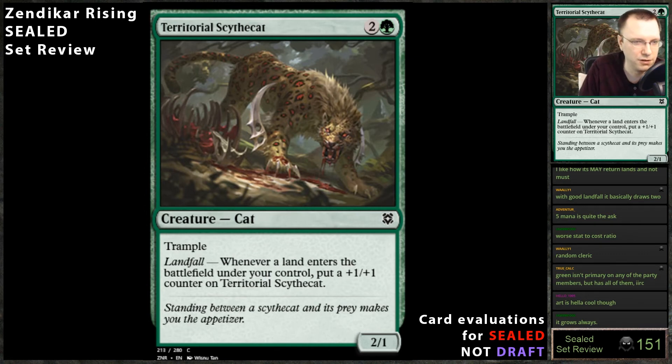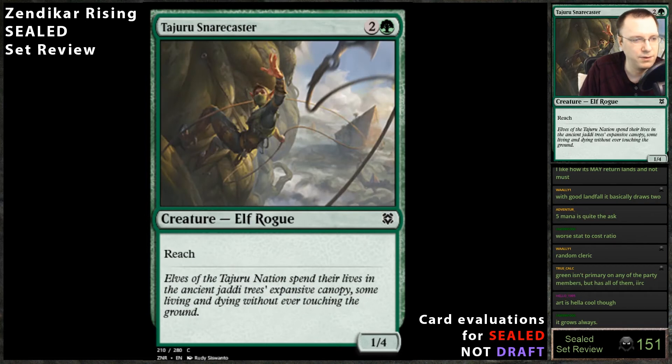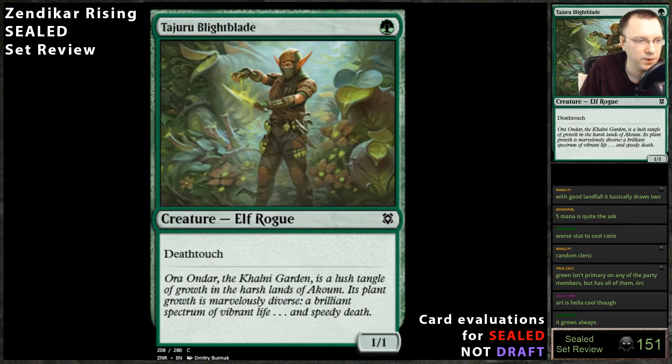It's also a plus-one counter so it might trigger plus-one-counter-matters cards. Snare Caster: one-mana reach — spiders are almost never playable. This is a rogue in green, don't play it. One-mana deathtouch rogue in green — I'm off it, don't play it.